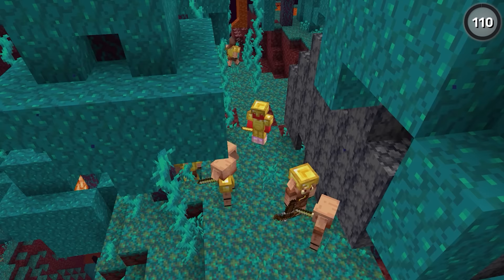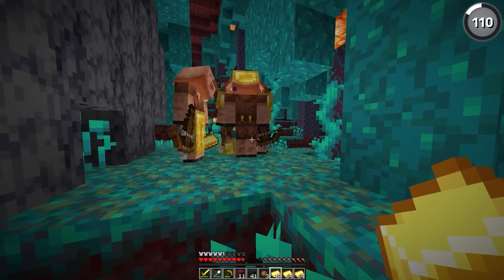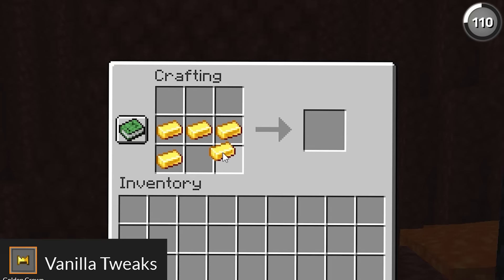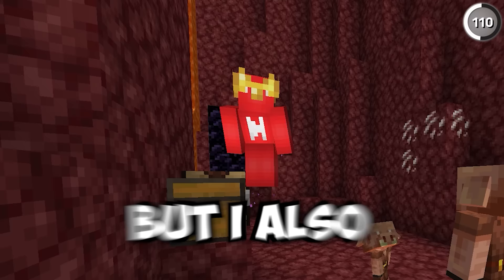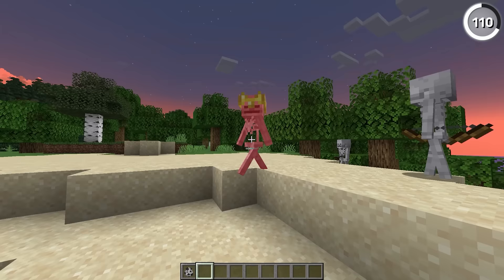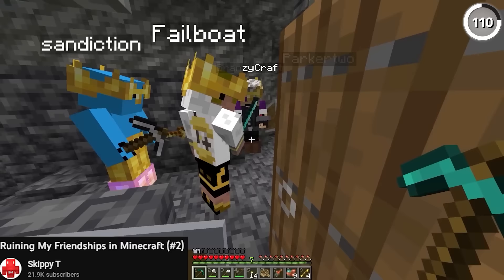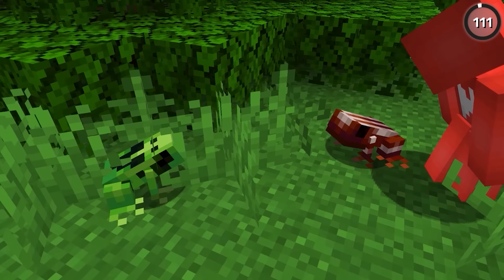Gold armor really never gets a use, and while the addition of piglin bartering might mean you're wearing golden boots, that still doesn't help the other pieces. So to change that, taking after vanilla tweaks and making the golden helmet into a golden crown would be a really nice touch. We barely get any variation between most helmets anyway, so it'd be nice to switch it up. And I particularly like how this looks when mobs spawn with it — like this skeleton wearing a golden crown. Now that's not just a skeleton with armor, but a skeleton with a story. Probably one of tragic fate.